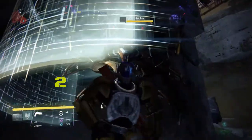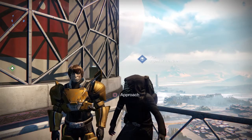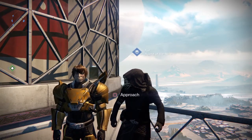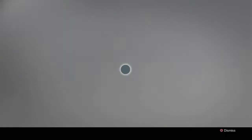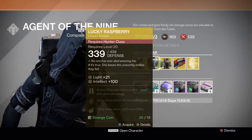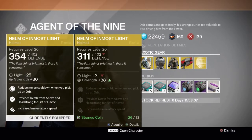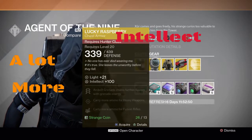Tip number 2. Alright guys — Xur, Agent of the Nine. This guy goes around here selling exotics every Friday and only lasts about two days. The thing I want to tell you about this guy is that his armor has a lot more strength, intellect, and discipline. For example, look at mine — Helm of Inmost Light — mine's almost fully upgraded and it has 80 strength. And the one he's selling is not even upgraded at all and it has 88 strength. So that's really good. The gear that he sells has a lot more power stats.